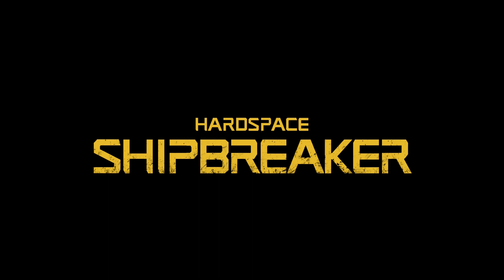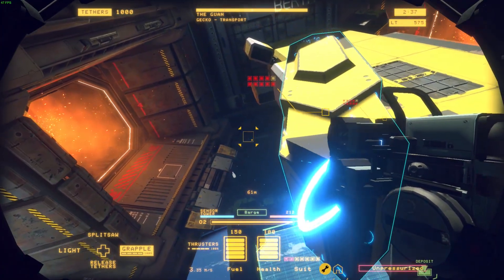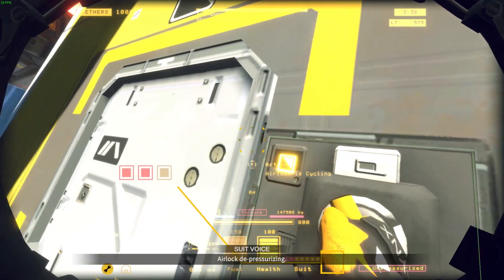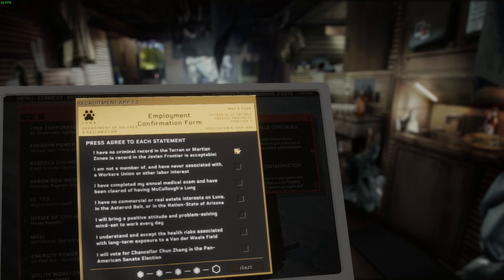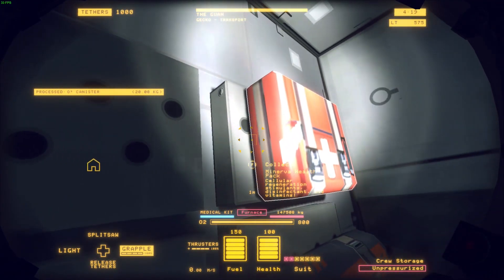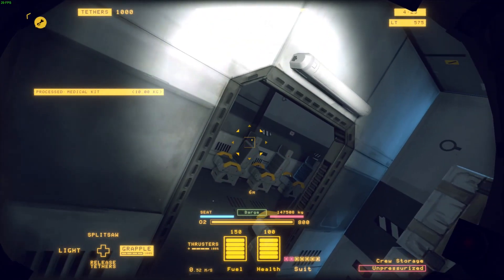That's Hard Space Shipbreaker, a first-person game that puts you in the space shoes of a zero-g blue collar worker tasked with disassembling spaceships in Earth's orbit. And we have to be honest, it's been a long time since an early access game impressed us like this. Starting off as a newly hired employee of Lynx's Pave the Way to the Galaxy program, you're sent to Earth's orbit to break ships apart for a living, salvaging everything you can to pay off a preposterous 1 billion credits debt.